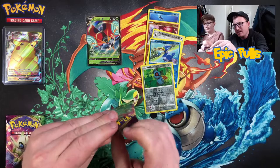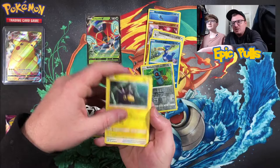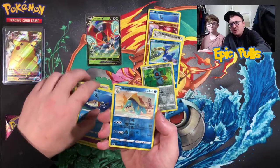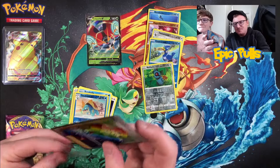Two Celebi packs left on my end — we are getting down to the wire and still need to find our epic pull. Oh, I saw something shining in there! We may have a hit. Starting with Pincurchin, Trumbeak, Nessa, Electrike, Exeggcute, Eevee, Woobat, Arrokuda, Reverse Dreadnaw, and we got a full art — oh! A Rainbow Rare Opal! There is the epic pull for the video!